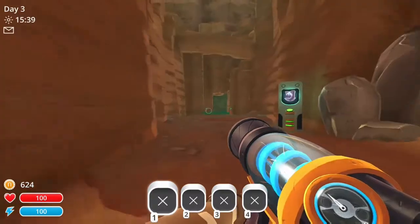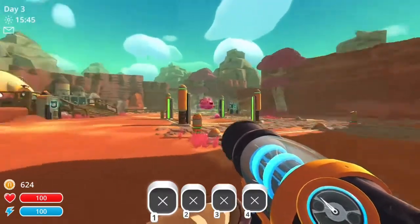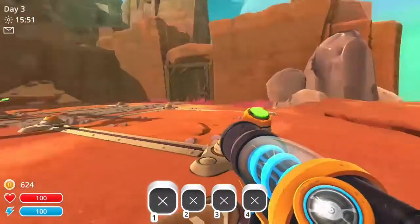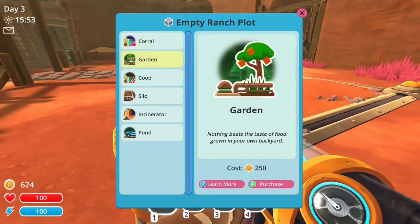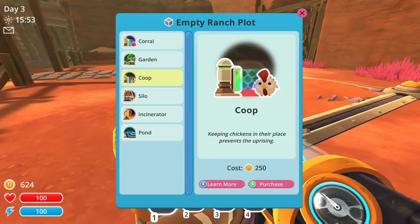If you haven't played Slime Rancher before, you basically go around collecting these slime-looking things, put them in corrals, and you can breed different kinds of slimes. You can feed them and use their poop as currency.